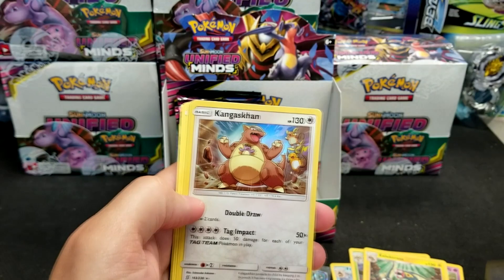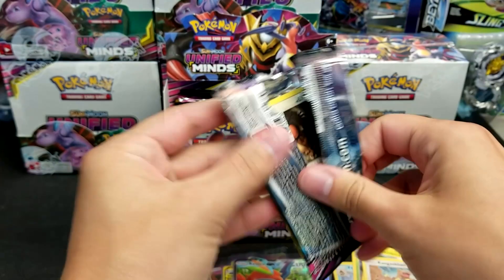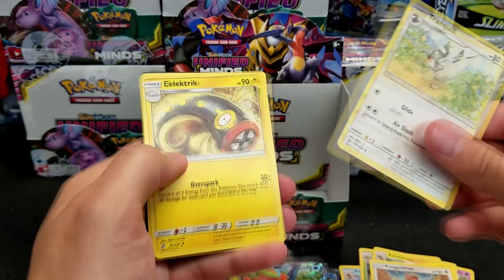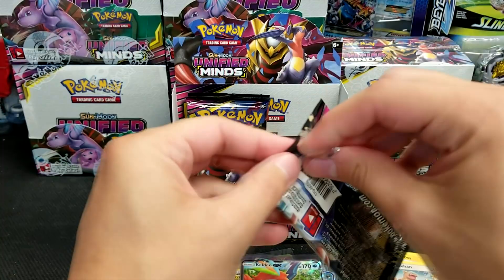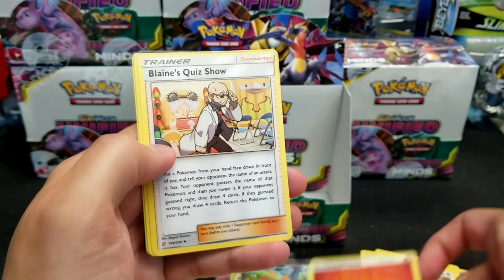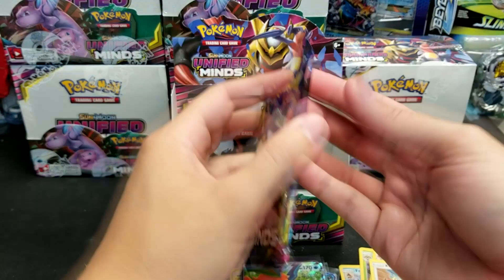Kangaskhan with a double draw holo rare, and Cherish Ball — our second Cherish Ball of the box. There are some trainers we did not pull because this is the biggest set of all time, and there's just a ton of trainers — about two dozen trainers. Reset Stamp is another good one. I don't know if that includes the two special energies. They kind of go in the same category as uncommons that aren't Pokemon. Blaine's Quiz Show — that might be the first one I've personally opened.